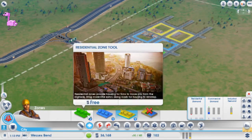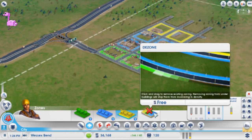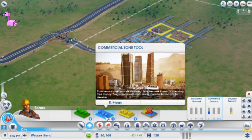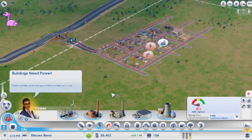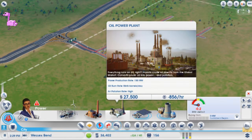I wonder what downtowns are gonna look like. I wonder can you make bigger residential areas? What does wind have to affect anything? Commercial demand, industrial demand... how do you set the bar higher? Well, we'll deal with that later. Let's get some more. You need power — which makes sense. Okay, how do we — what do we have, 36,000? Air pollution rate high — yeah, who cares about the environment.